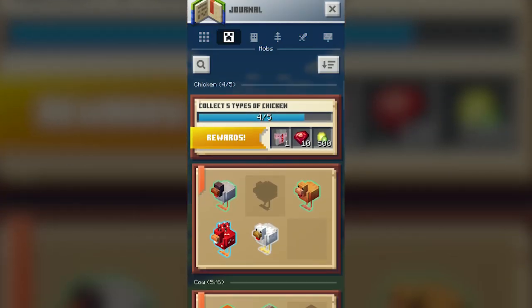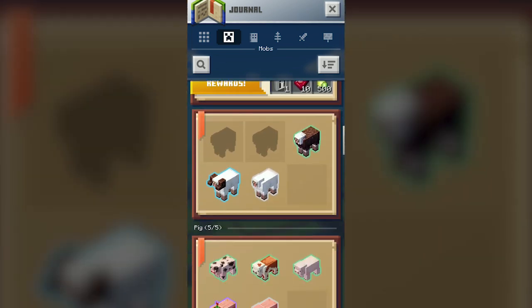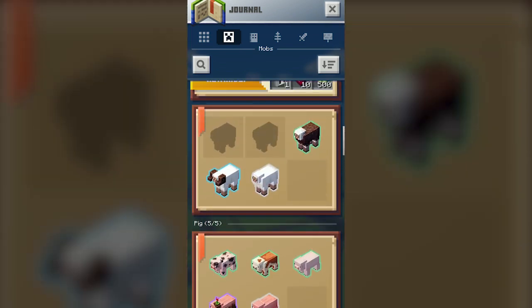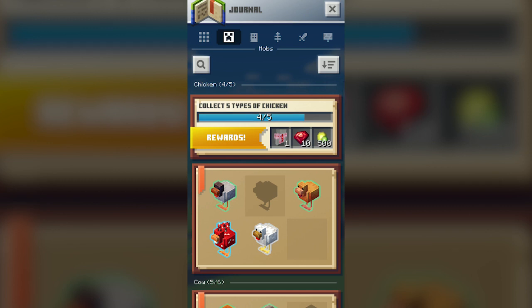I did find out recently that some of these rewards, like that cluck shirt and the horned sheep vest and the bold rabbit jersey down here with the bunnies — you can use those in this game, Minecraft Earth, as well as in Minecraft Bedrock. So if you have Bedrock Edition and you like to collect some things, you can do that cross-platform. Love it, so super awesome!